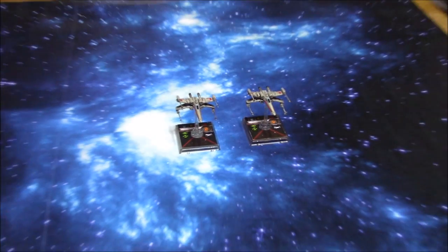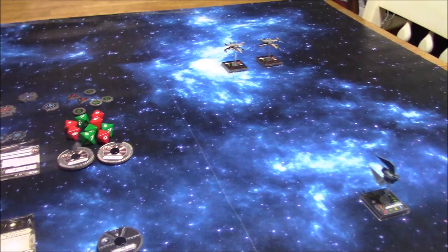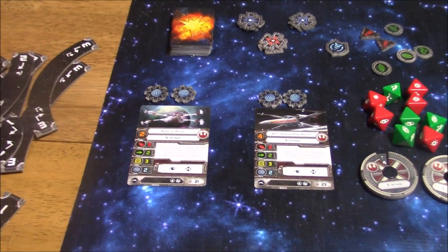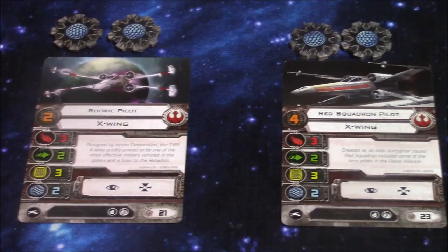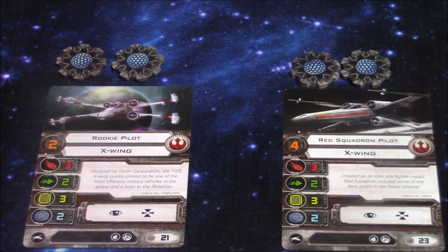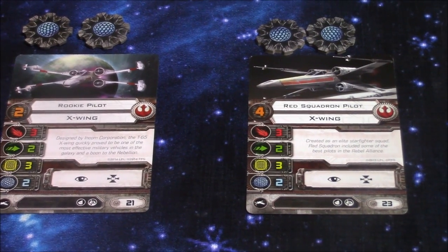Now as far as the upgrade cards and all that, we're not using the whole table here — only part of it. Again, this is just a practice game for beginners. I've got two X-Wings over here and, as you can see, they have no upgrade cards whatsoever. It's just a rookie pilot and a Red Squadron pilot. They both have two shields, three hull, two agility, and three attack power. The rookie pilot has a pilot skill of two, Red Squadron has a pilot skill of four. Focus and target lock are their actions.